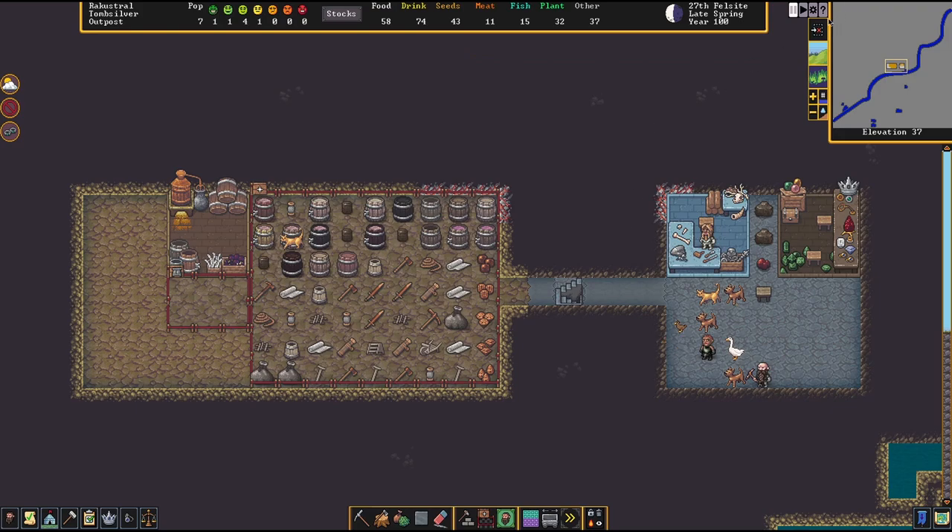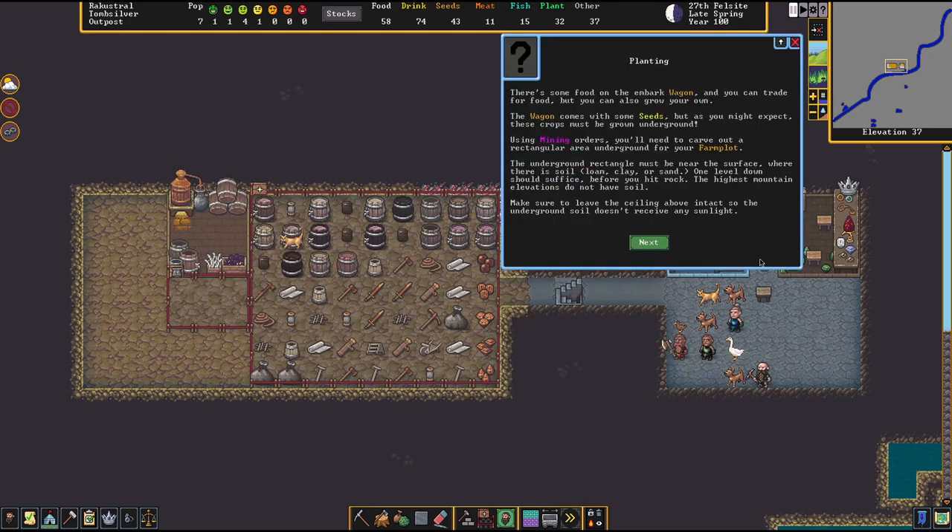Let's proceed with the next topic in the information and guides section, which is planting. There's some food on the embark wagon and you can trade for food, but you can also grow your own. The wagon comes with some seeds, but these crops must be grown underground. Using mining orders, you'll need to carve out a rectangular area underground near the surface where there is soil, loam, clay or sand — one level down should suffice. Make sure to leave the ceiling above intact so the underground soil doesn't receive any sunlight.